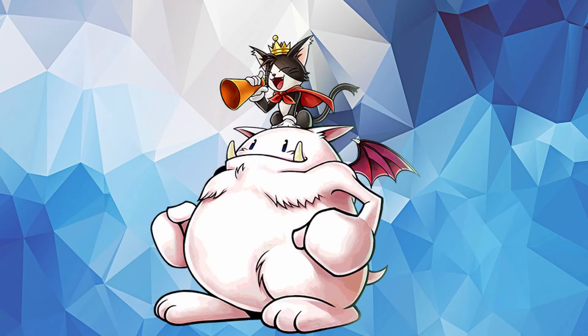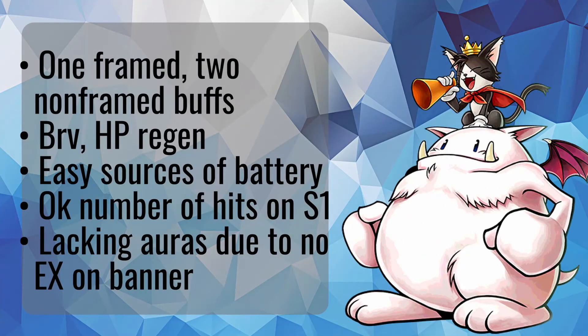Cait Sith is the support for this Lost Chapter. His Cheerful Gift buff has HP and brave regen, as well as raising attack. He batteries with Mog Dance and his brave plus attack, and Toy Soldier can do okay brave shave and damage. His auras are low, but he does provide generic buffs, mostly max brave. His EX is not available on this banner.